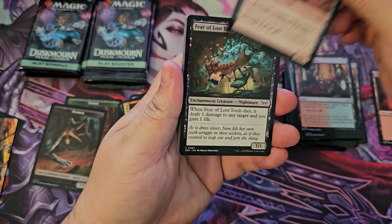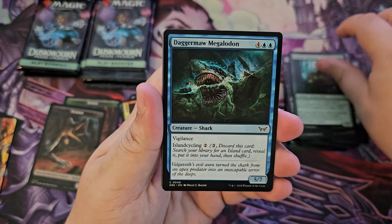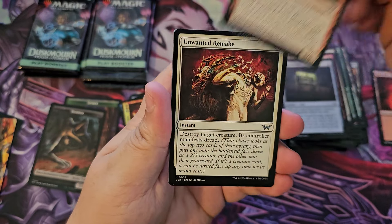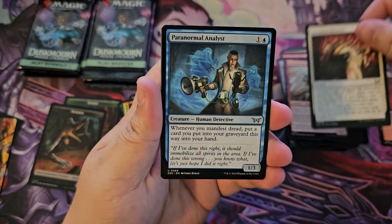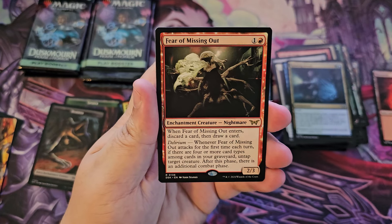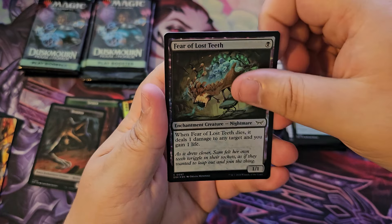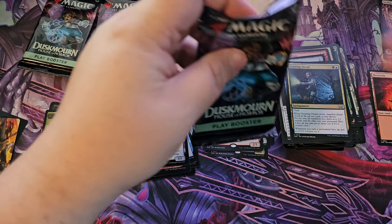Fear of Lost Teeth — oof. Megalodon Spirits, Grab the Prize, Found Footage, Bedhead Beastie, Unwanted Remake — this card is pretty good, the art is amazing — Analyst, Growing Dread, Fear of Missing Out, and a full art Swamp as well as a Fear of Lost Teeth. Four packs to go, nothing too crazy so far — not a mythic, not even a cool frame.